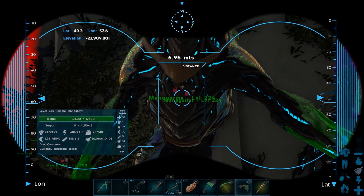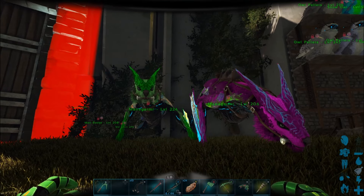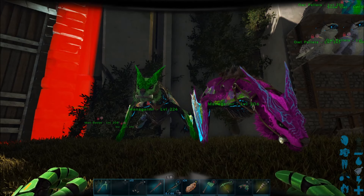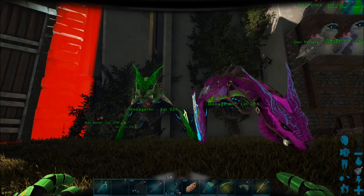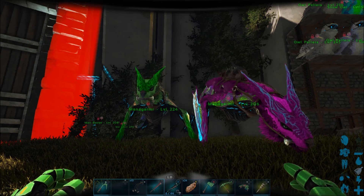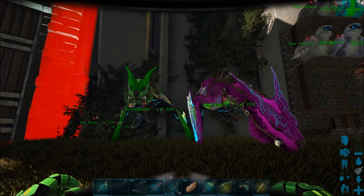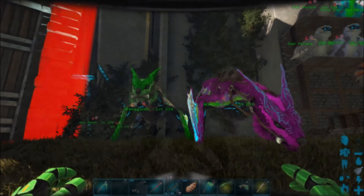So we are going to be going out to the snow dome to see if we can find a couple of mates here. I only need two — that'll complete my little arc project here that I've been working on, getting two of each creature from Extinction, at least so that we can take those off the map when we are done. I'll see you guys on the way to the snow dome.